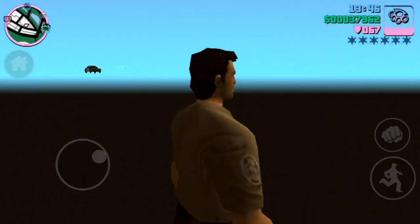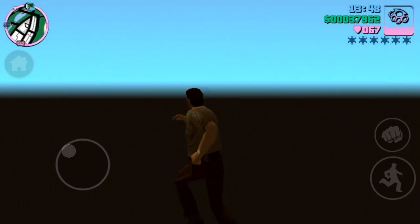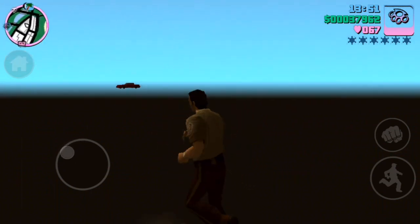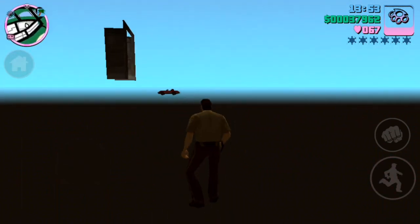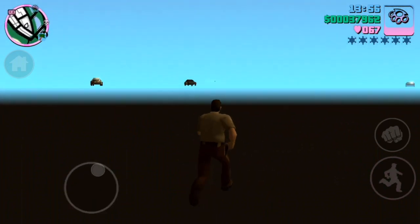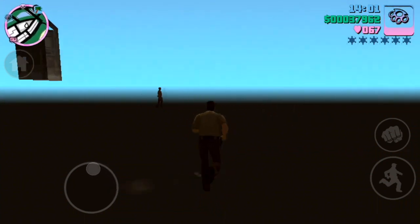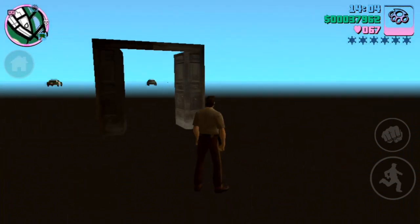Somewhere around here. Yeah, that's a door. There's some steps to go up. This is not going very well so far. Let me try again — jump up, get on it. It's so weird, you just can't see anything. Just move. I am trying to actually. Thank you. Oh — we're there. We're there.